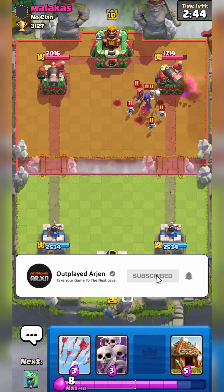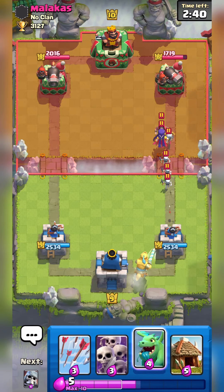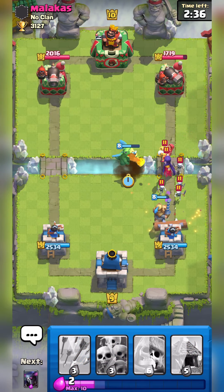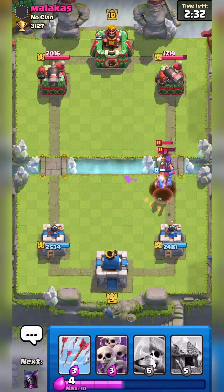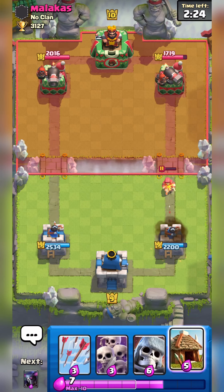You're going to be so defensively stable with the PEKKA. The PEKKA is super good in Arena 7 and you need to have it in one of your decks. The Prince just got a recent buff, so that's why I'm using him — it applies a lot of pressure, so it's a win-win situation.